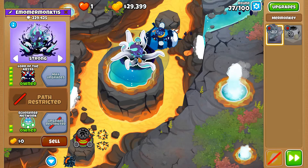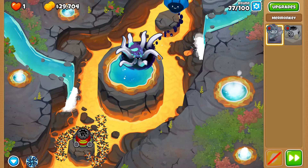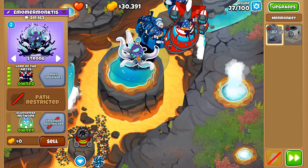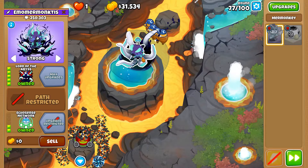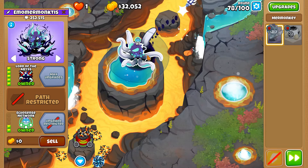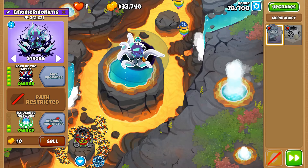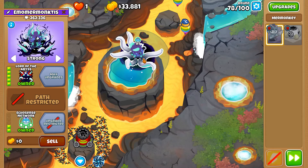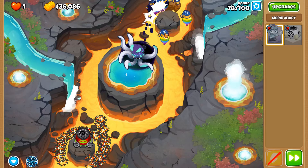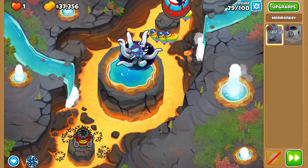Here's a fun fact: if you give a shatter damage type tower — so one not able to pop lead balloons — an acidic mixture dip, you transform it into a normal damage type because then it has no weaknesses. It's best to have Perma Brew, but I'm not really going to try Lord of the Abyss with Perma Brew because it's not very good against the bigger MOAB class balloons and DDTs — it really struggles against those even when able to damage them. Against other ceramics it just crushes. Round 78 ceramics — this is a bit too good, for goodness' sakes.